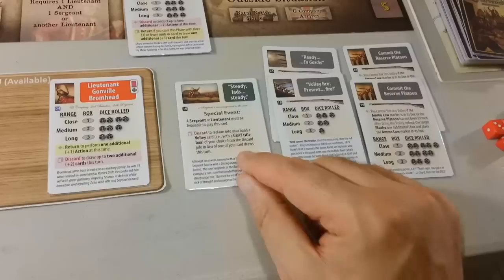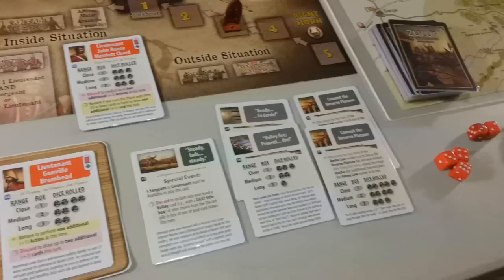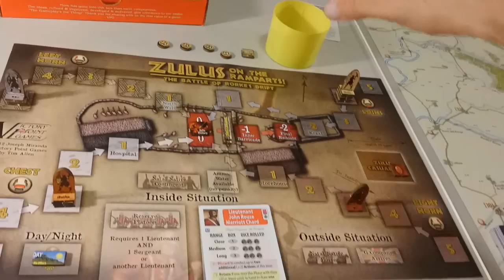Now we have our card phase. This is a special event: 'Steady lads, steady.' Now we have our hero phase — no heroes to set forth. We discard down — we have five, so we don't have more than five to discard.